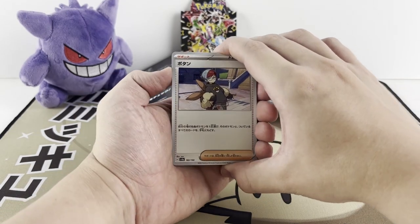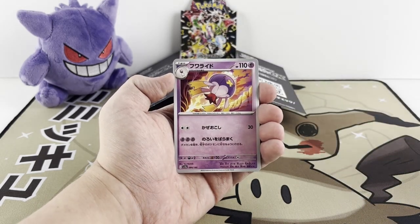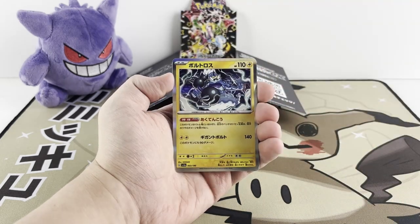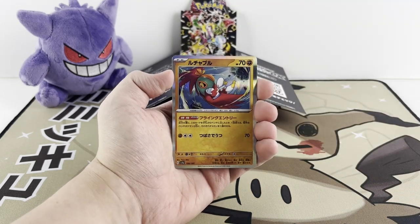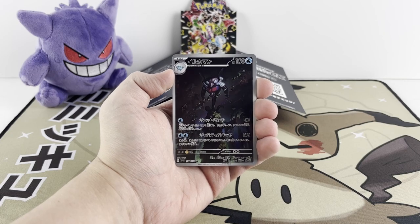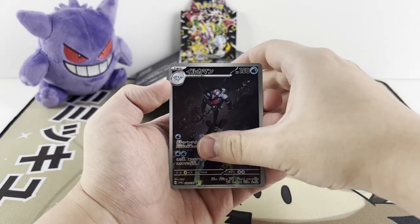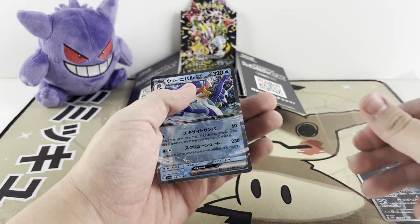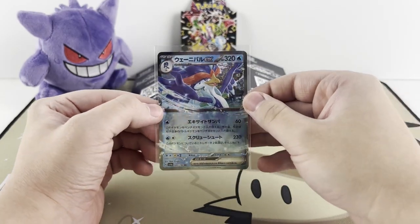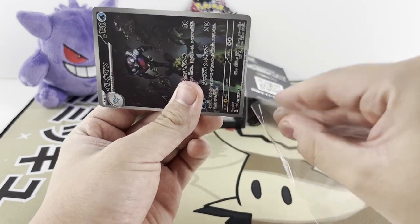Of course, once it releases we will be opening some of the English set, which will be called Paldean Fates. Make sure you are subscribed with notifications so you won't miss when we get to the English stuff. We've got Noibat, Nacli, and a Hollow Thunderous to start off this one. Behind Thunderous is a Palafin Art Rare — this was a big chase card for me. He's like a super villain, it almost looks. Behind Palafin we've got a Quaquaval EX, which we will sleeve up right away. This is our second Art Rare of the three boxes. Make sure you watch the other two videos to find out what we pulled. Let's sleeve up Palafin.